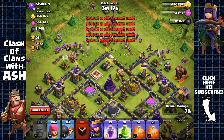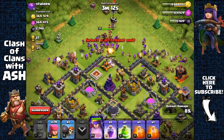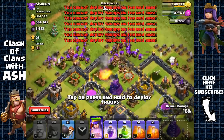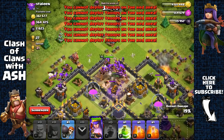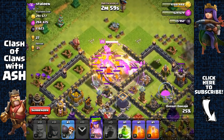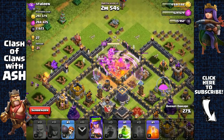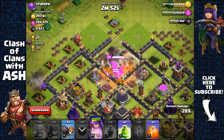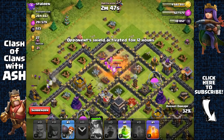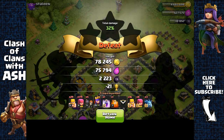Send out three wall breakers — send out more for safety. We've broken inside. Send the rest of my archers — more, more, more. Everything's inside. There's a lava hound — biggest threat. But I still have a lot of archers, so they're going to be able to quickly take out that lava hound with all those archers on a rage. I've got the dark elixir storage and I'm heading out.